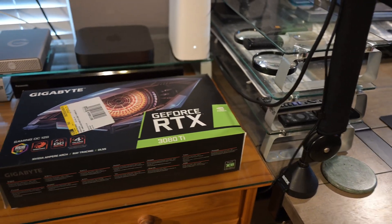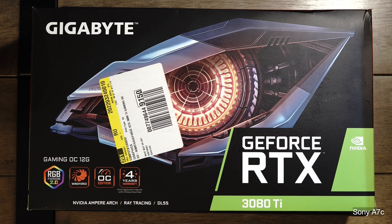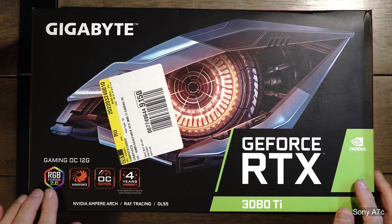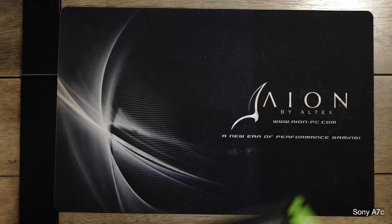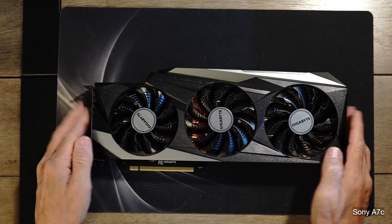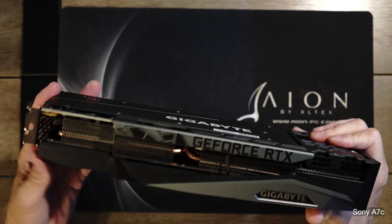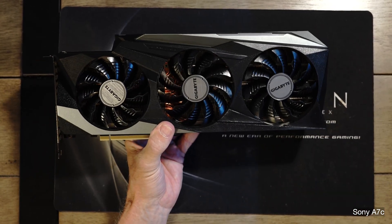Okay folks, so here we have it. This is a Gigabyte GeForce RTX 3080 Ti — they call it the Gaming Overclock 12G. 12 gigabytes. I've already been using this in another computer system. And here's the graphics card. I've already peeled off all the protective stuff; it's all ready to go. It's a little bit smaller than the 4090, but still bigger than the 1080 Ti. Anyway, that's step one.